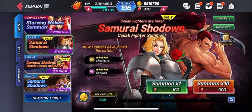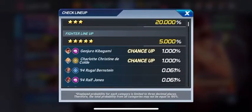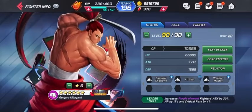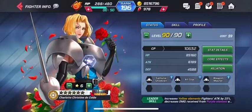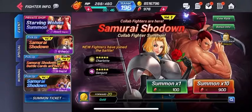You can Summon to get Charlotte or Genjuari. Both have a 1% chance of being pulled, and both CPs are over 10,000, which is great for most fighters.